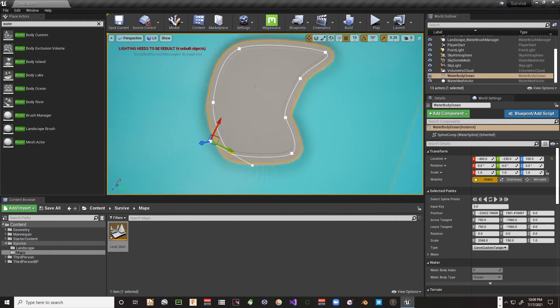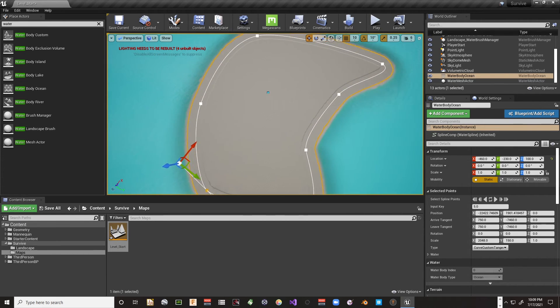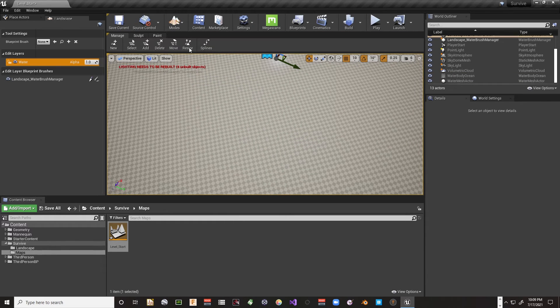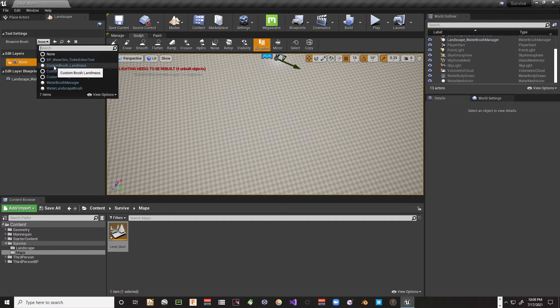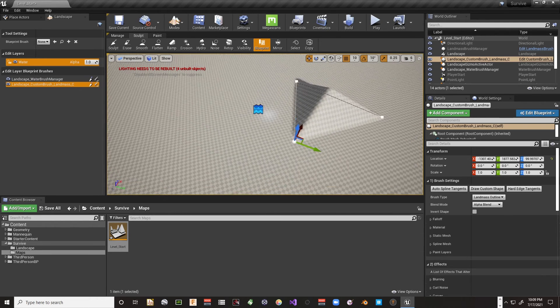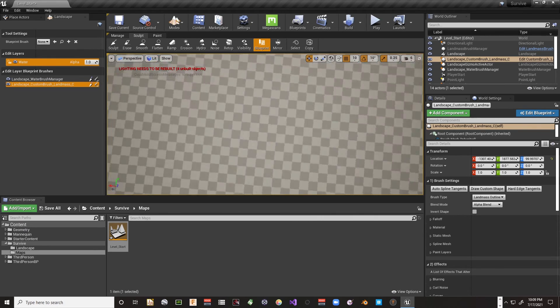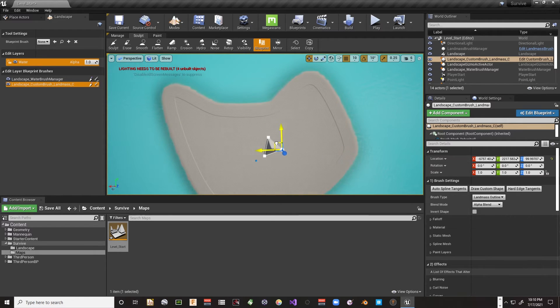Now let's go back to landscape mode, go to Sculpt, enable Blueprints, and pull down Custom Brush: Landmass. We'll place it right here in the middle — and there it is. We can do the same thing with this that we did with the water: move these spline points around and move the whole thing. An important point is that these are non-destructive.